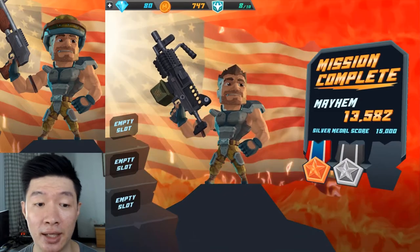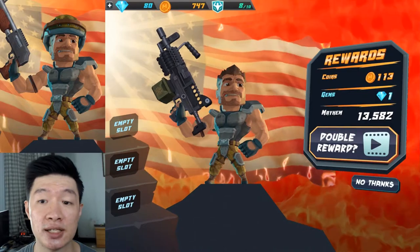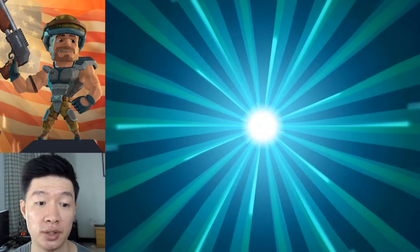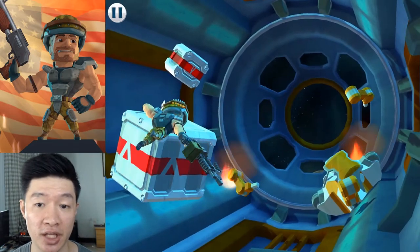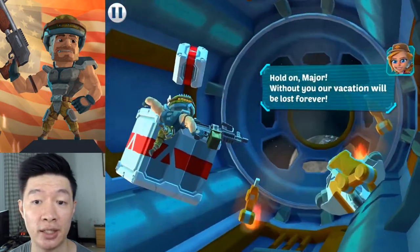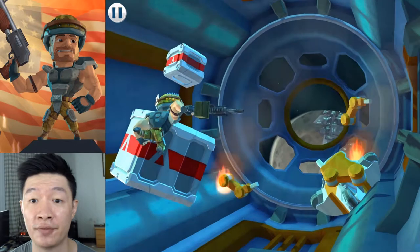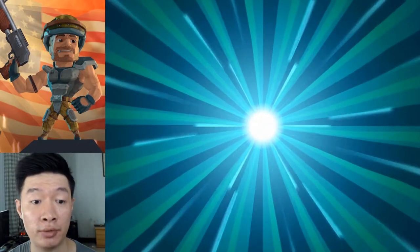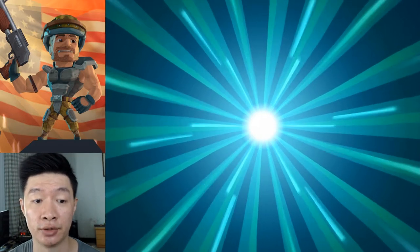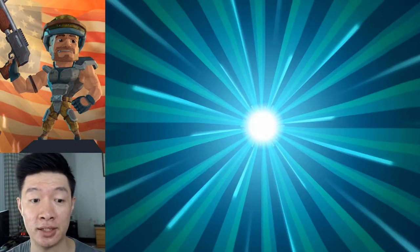That was so easy — I think I'm going to get the 3 medals on another video. So this is just for fun, for testing this out. After stage 40 we got a special dialogue between stages — warnings about crash and navigation failure. Anything that is going to hold our vacation will be lost forever. Great, now where are we going next? I think we are going to be stranded on the moon or probably on another planet. I'm not sure — let's check this out.